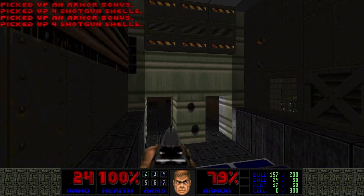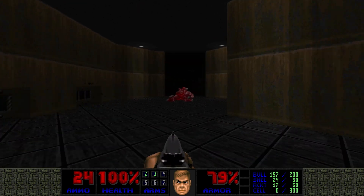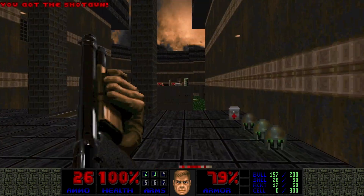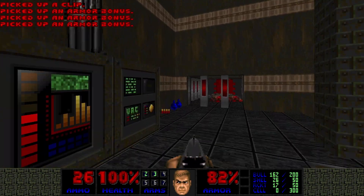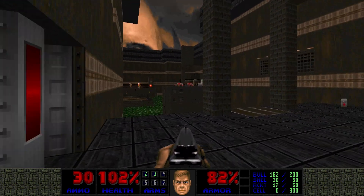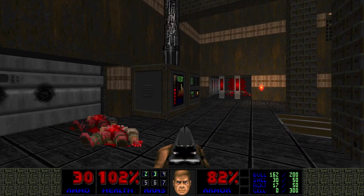There's a teleporter here, but before I take it I want to see what's behind this door. So we have access to the big outdoor area now. These are the same bars. Where is he? Who's shooting me?